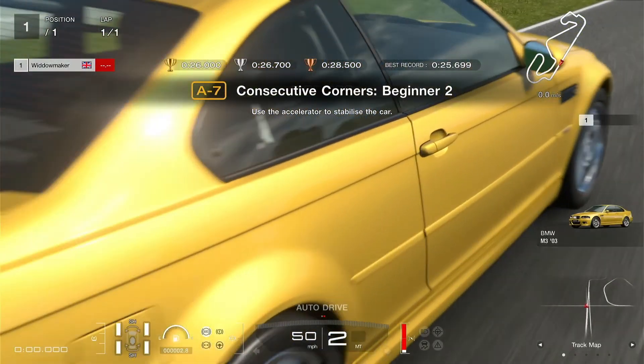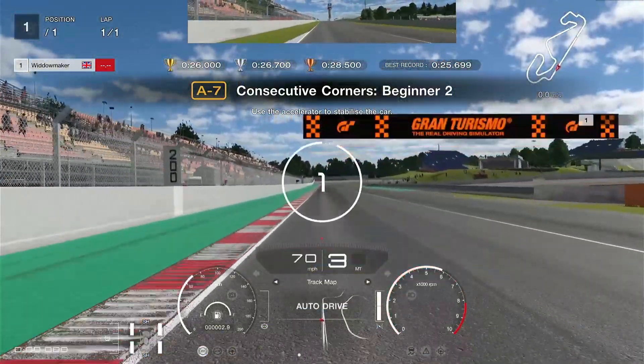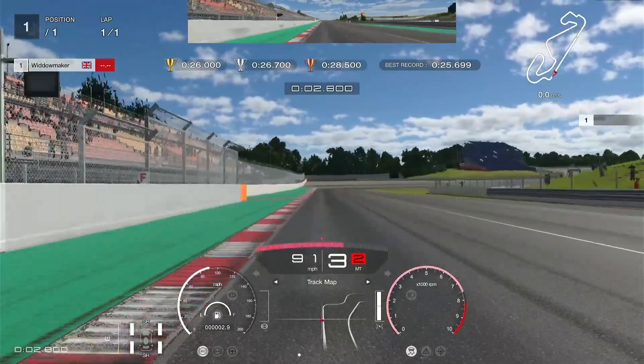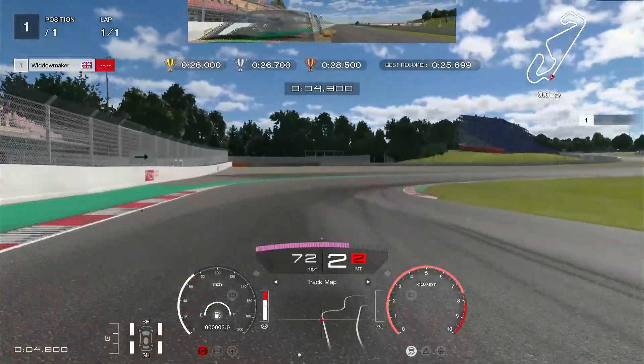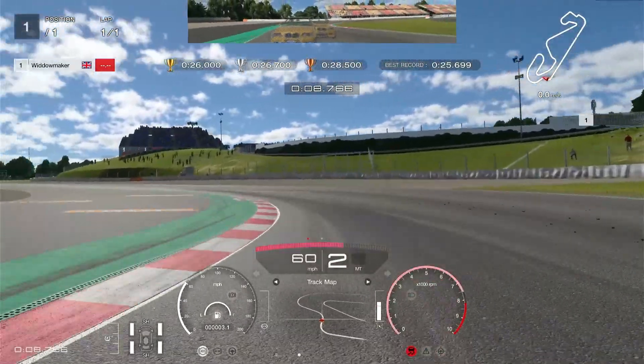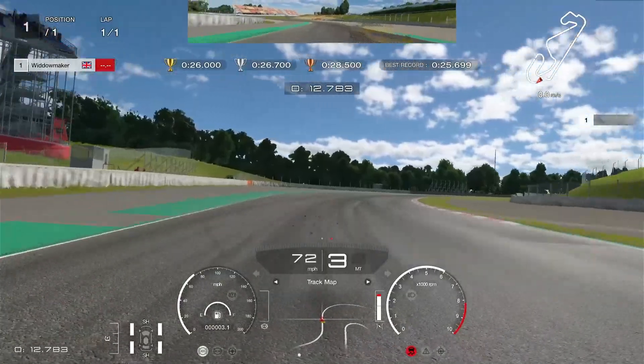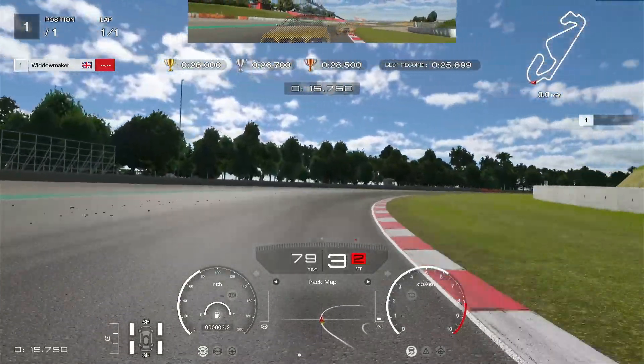We're going to accelerate off the line down to a right-hand bend, immediate left, and a long sweeping right-hander, accelerating up to third gear. Push it through, brake just after the orange tag on the left, apex the corner, balance the throttle, then drive through the second corner.